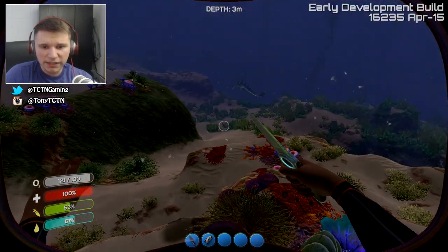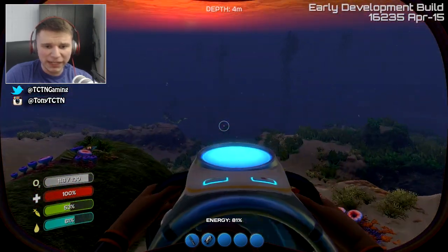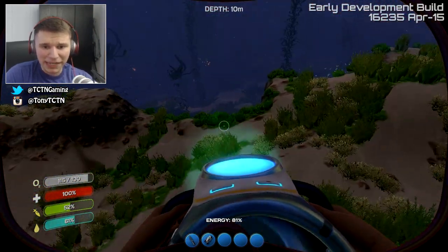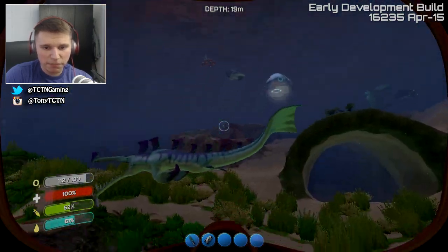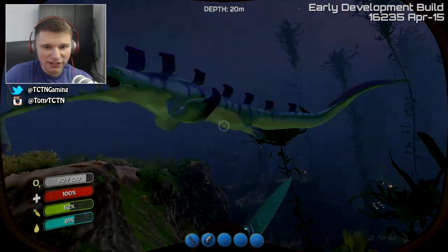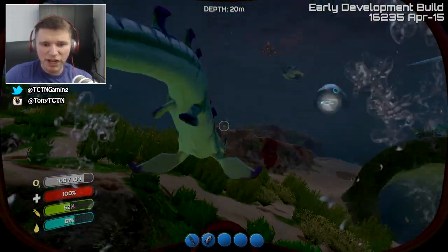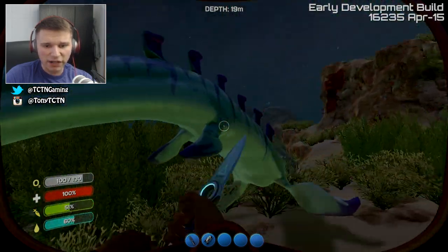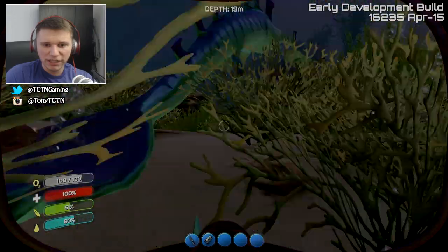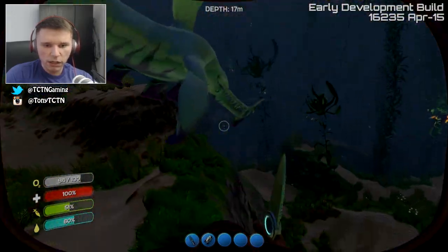Since there was a new update, these freaking stalker sharks are freaking aggressive. I need to get stalker teeth, but whenever I go into my escape pod at night they just want to kill me. I want to kill one today — let's try to get a stalker tooth, I need it for some building. You're not gonna get me, stalker, because I'm gonna get you first. Am I even doing damage to you? Just give me one tooth — you have so many, you don't need them all. I killed it!